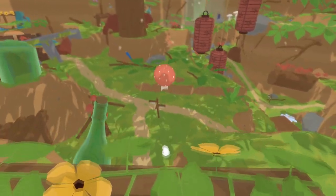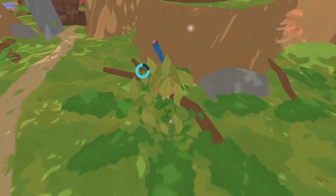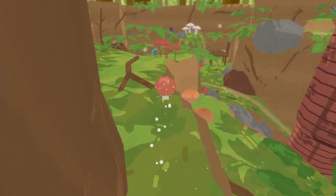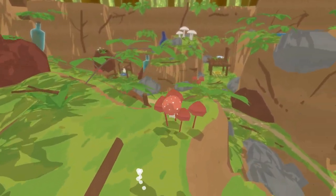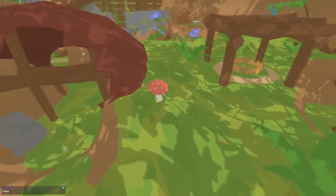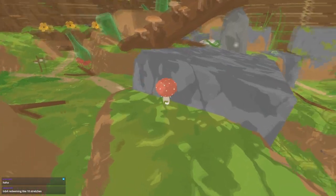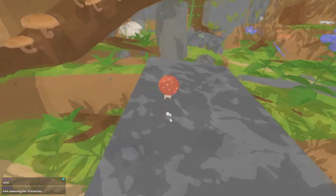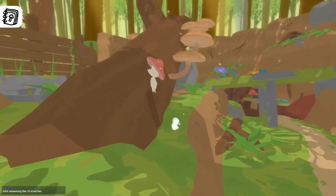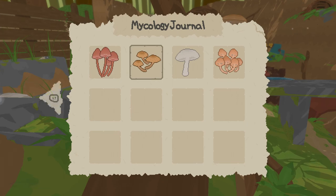Ooh, it's a lighter. It is a lighter. Hello, lighter. Can't get you out. There are those white mushrooms I saw earlier. Here's the blue area, and I need a yellow flower to put there. New mushroom discovered — wait, really? These? I thought I already discovered these. Oh, these are different.